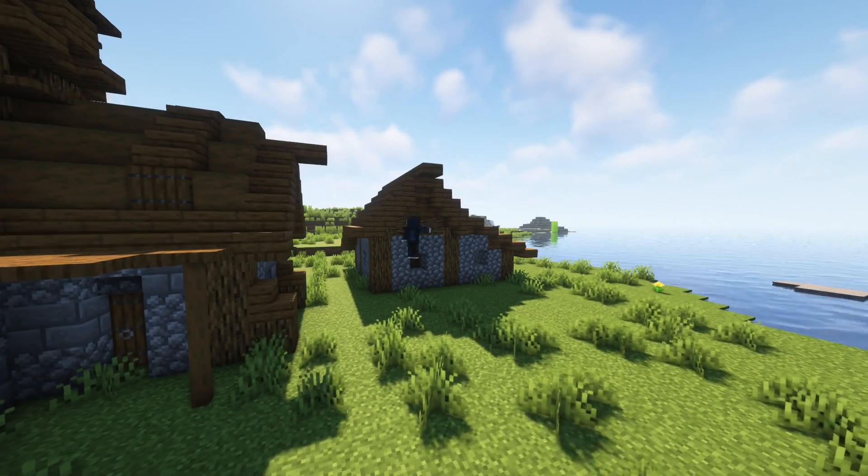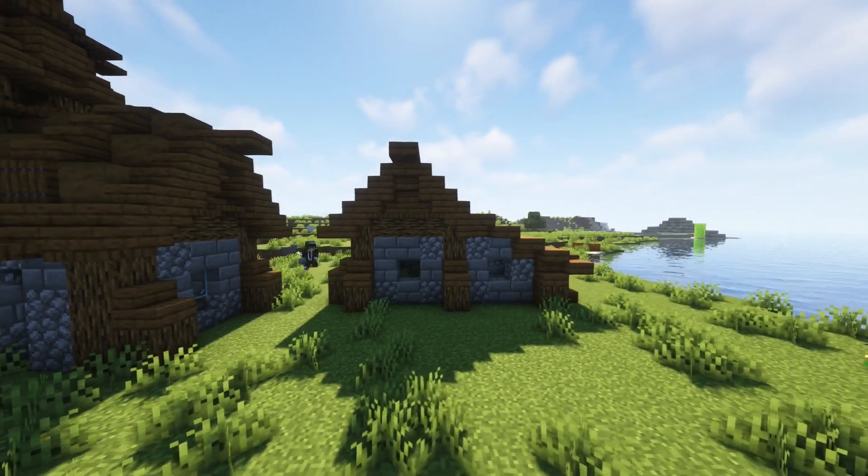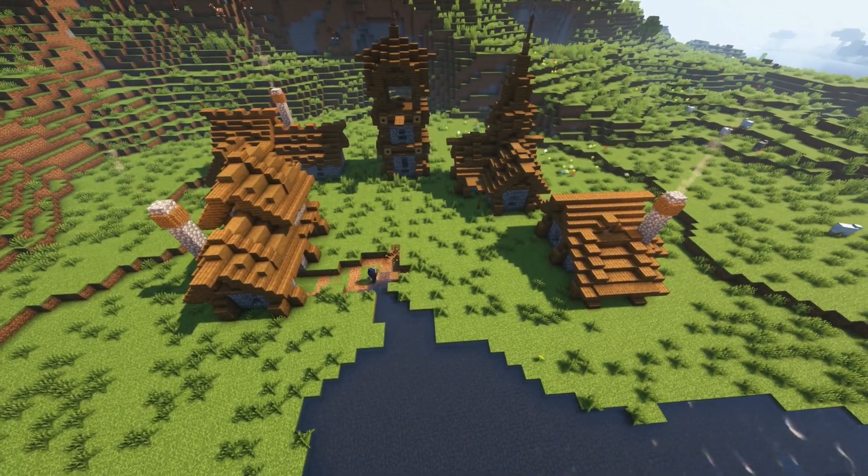The last one is just a normal house for the villager. You're probably going to ask where's the blacksmith or the cartographer — I just wanted to make a simple village town design with easy buildings for you guys.